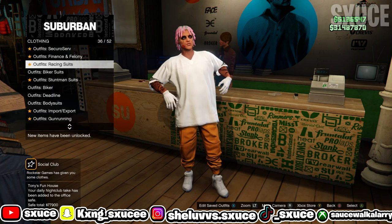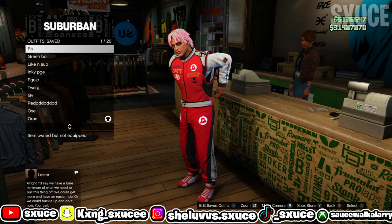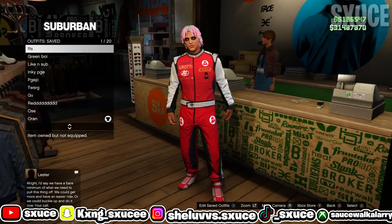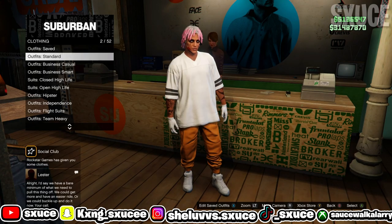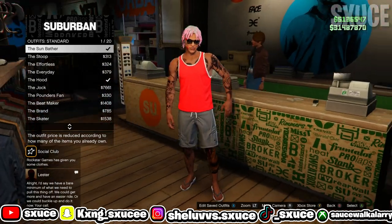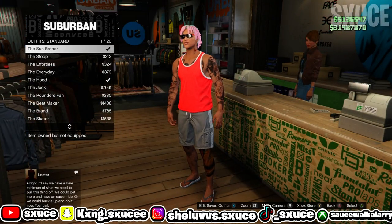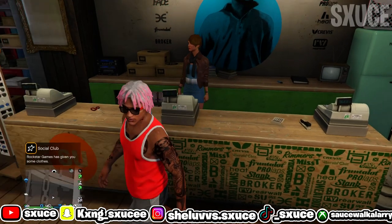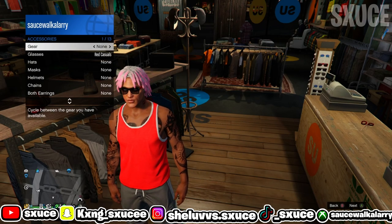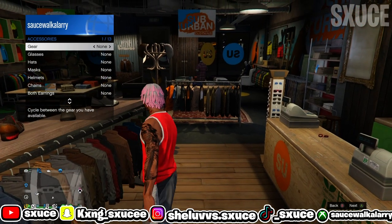Go ahead and buy it and once you buy it, save it — I have mine saved in my first slot. Once you guys have saved the red racing suit, go to the standard outfits and buy the first standard outfit. I'm going to use the sunbather for this example, but you can use any standard outfit. Once you've bought it, equip it, then open your interaction menu, go to your styles, go to accessories, and make sure you have no accessories on your character — everything should say none.